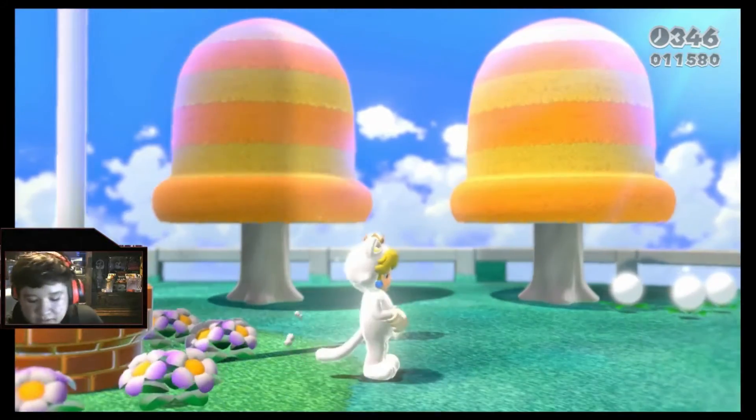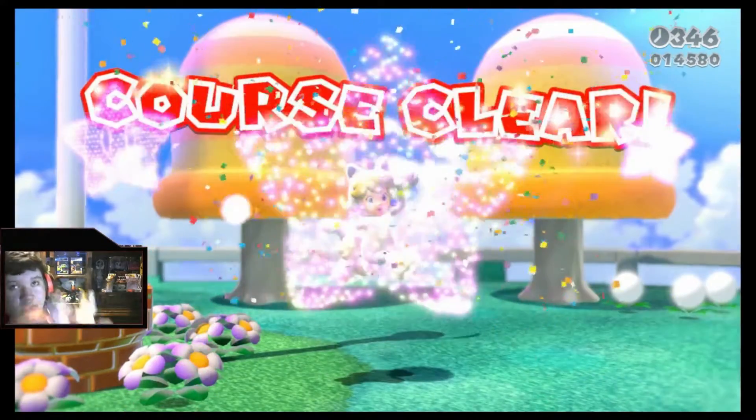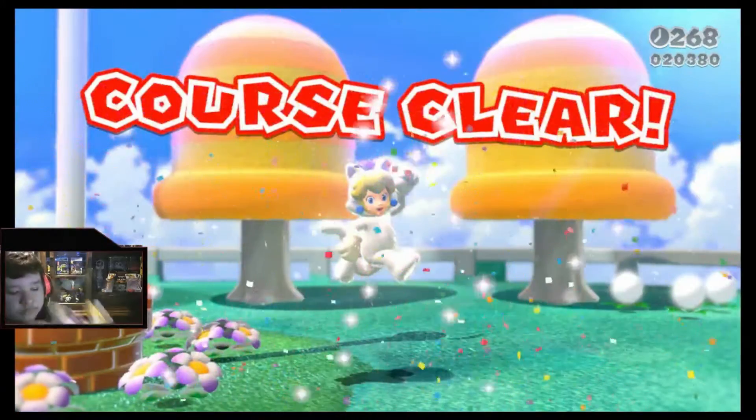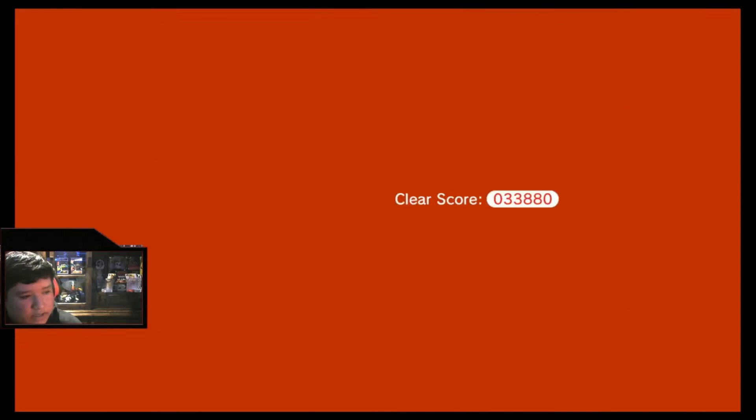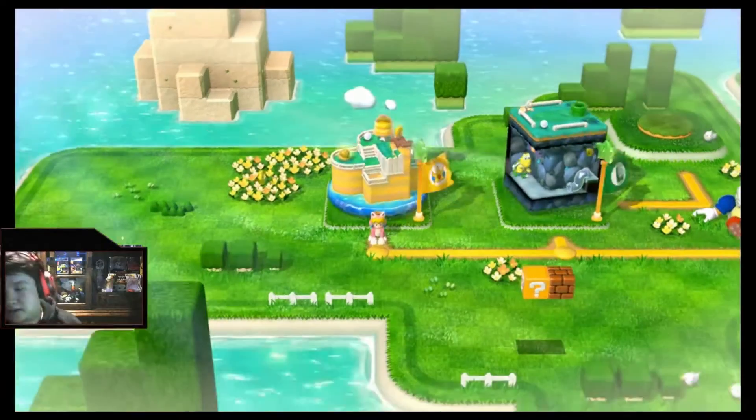So that was both of the amiibos. I don't think you keep the white cat form once you go out into the actual world. Let's see if you do — nope, you turn back into a regular cat.